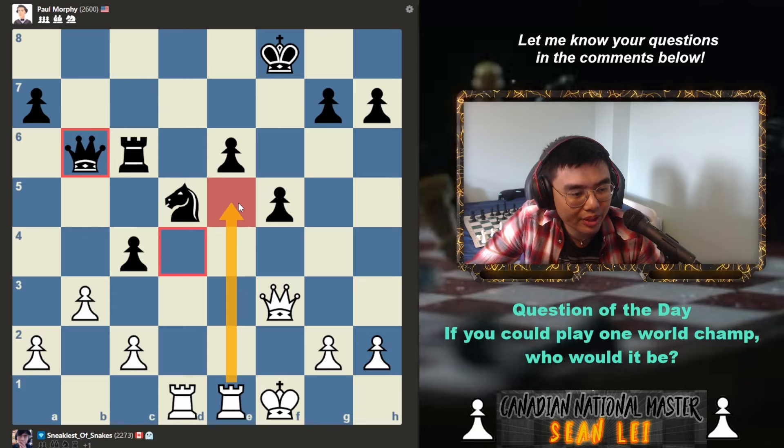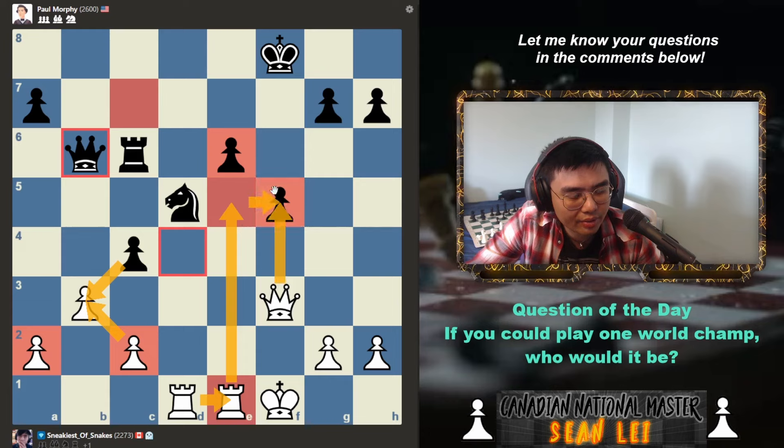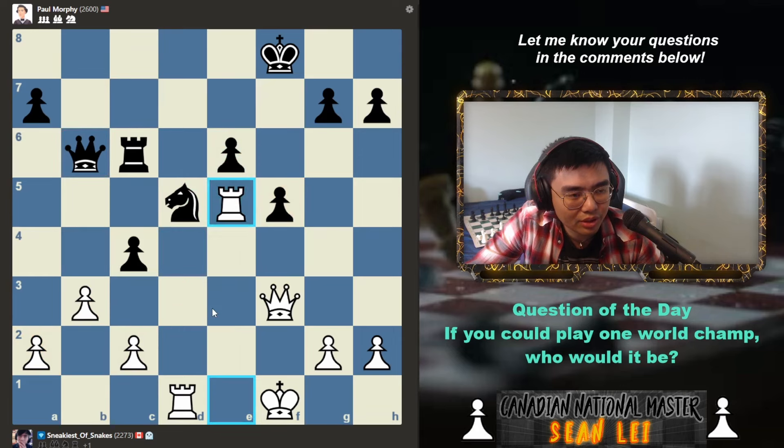Rook e5 — I'm just looking and I don't see anything. Rook e5, takes, takes, rook c2, rook here, knight c7 — playing a passive move that defends everything. But then I have rook takes e5, rook takes f5, queen takes f5, and then take the rook on c2. Rook e5 just looks strong — let's just play rook e5.